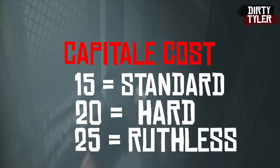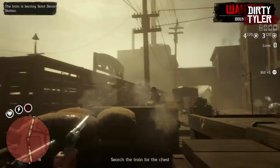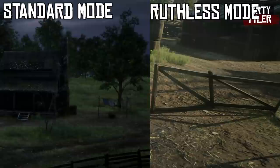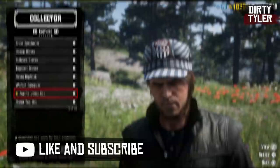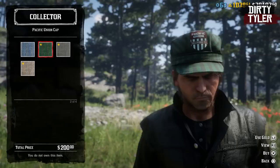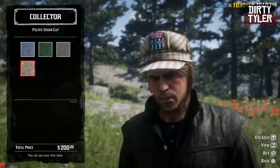The difference between standard mode and ruthless mode is 75 more dollars and 500 XP when you wait a full 30 minutes to do the mission. What's interesting is you seem to get the same amount of gold no matter what difficulty level you do it on, which is why a lot of people just go to do this on standard. Doing it on ruthless will get you the Pacific Union cap, which you can pick up at Madame the Tsar for $200 — yes, Rockstar will charge you $200 to get the cap that you unlocked doing the mission.